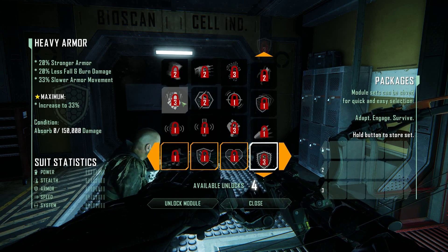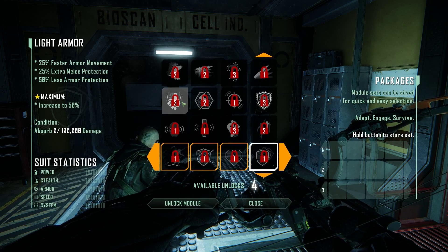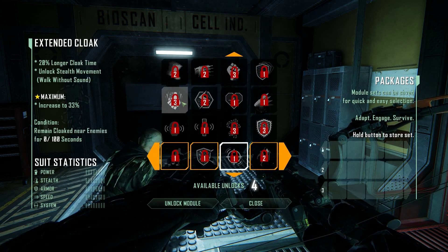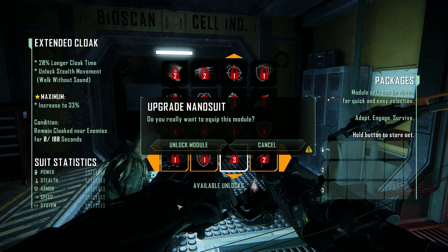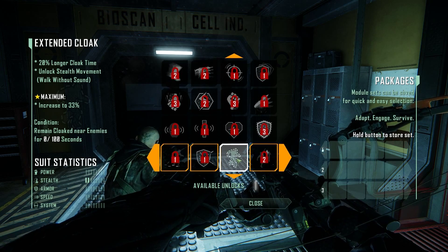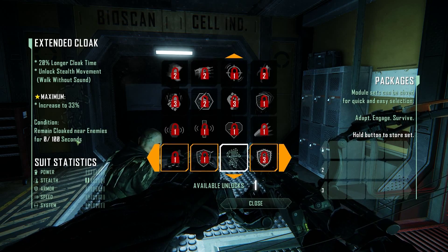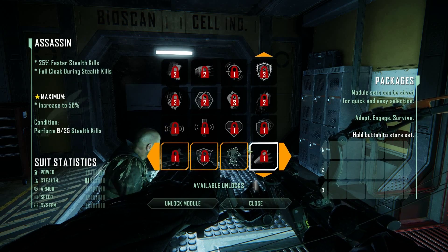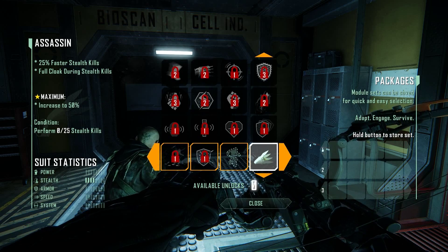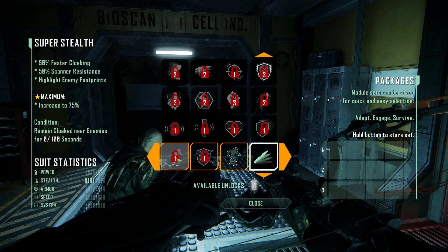Heavy armor. Faster stealth kills. Full cloak during stealth kills. For me, remaining cloaked longer and allowing us to walk without sound — we need to remain cloaked near enemies for 100 seconds. We'll unlock this one as well: faster stealth kills and we remain cloaked while doing it. The next thing we'll probably want is super stealth: faster cloaking and scanner resistance.